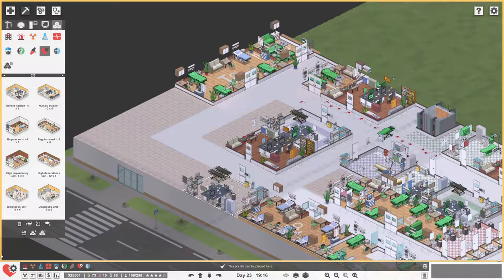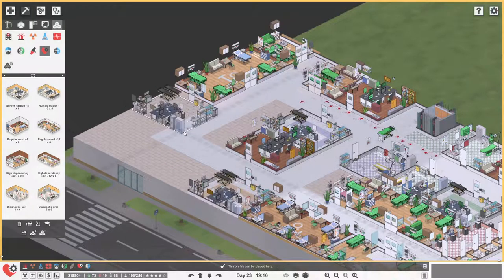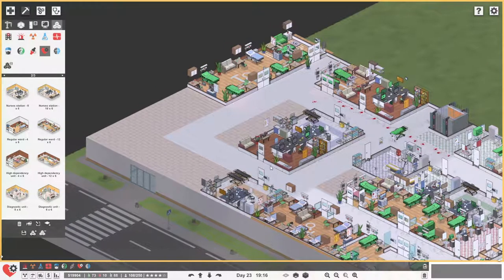Let's flip that around. So on-call room, nurse's station, then we'll do HDU and regular. What is a regular ward looking like? That's 7,000 and this one is 13,000. That's an extra 20k which we cannot afford. This one, however — it's just got so much — I kind of need to do that one really.